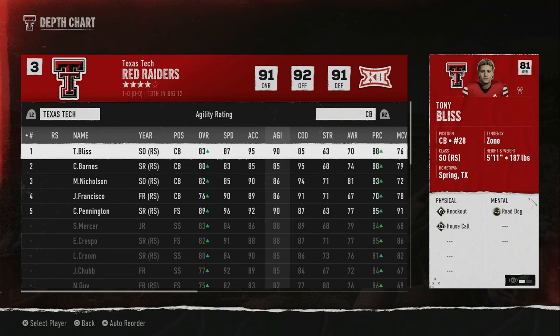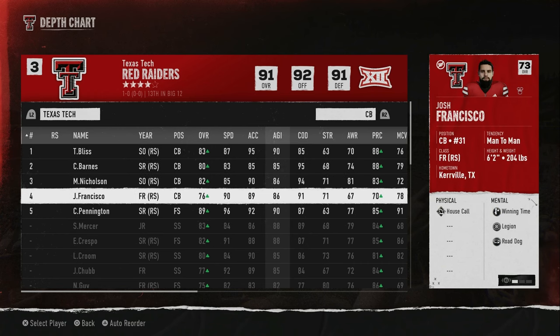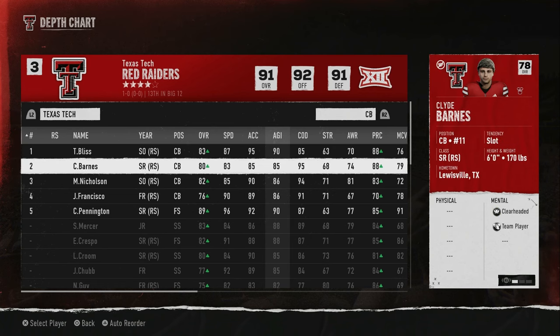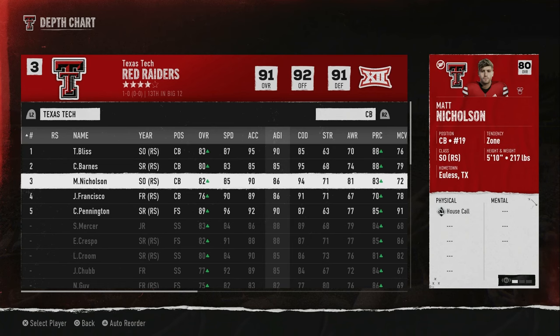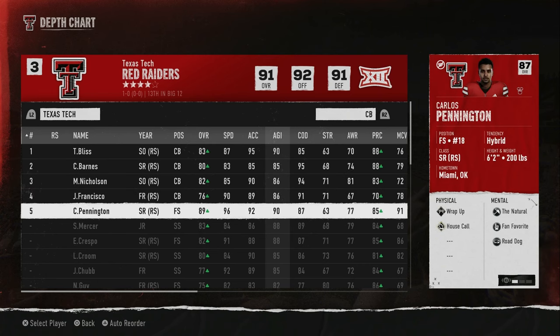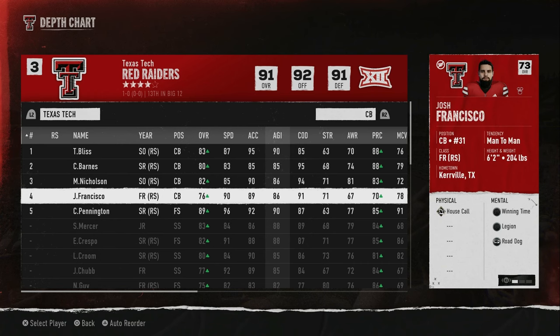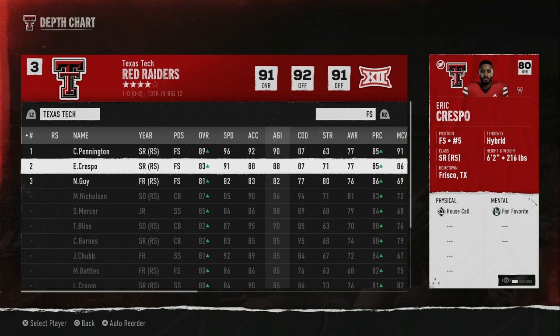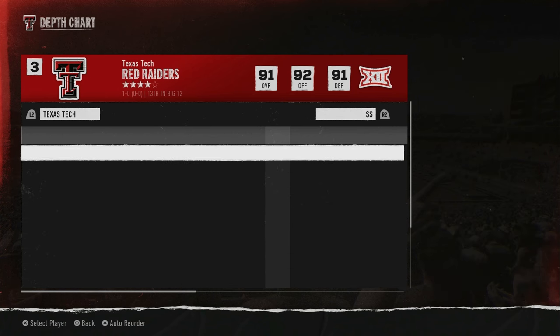The problem comes when I look at my corners — I only have three corners that are 80-plus overall, and they don't have a whole lot of speed. So I will not be playing a lot of man coverage. Zone and slot corners differ from man-coverage corners, which tend to be your faster corners. My free safety, however, has speed — 96, 92, 91, 88 — and I have depth at the safety position.